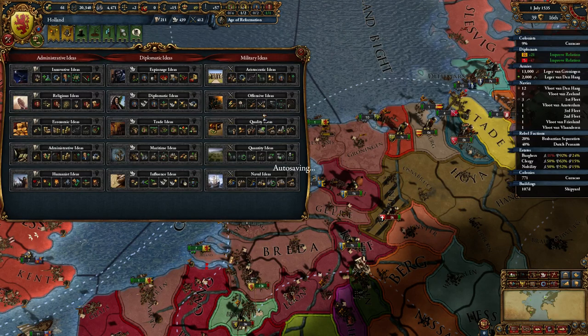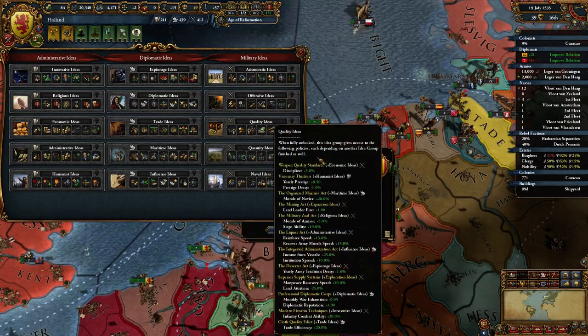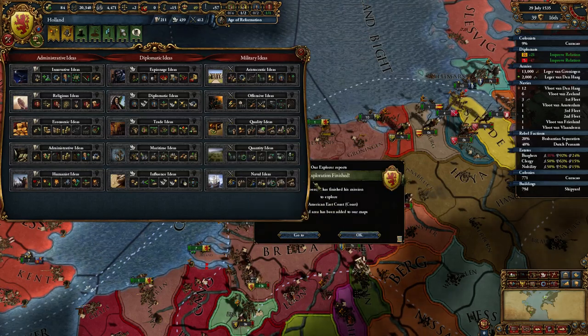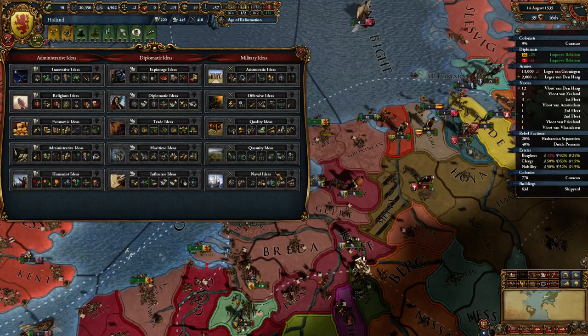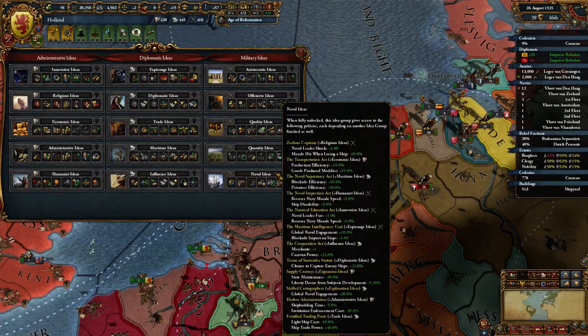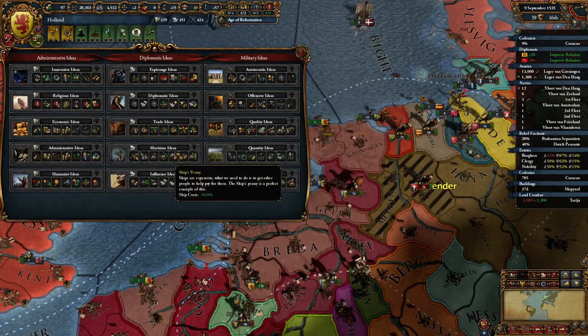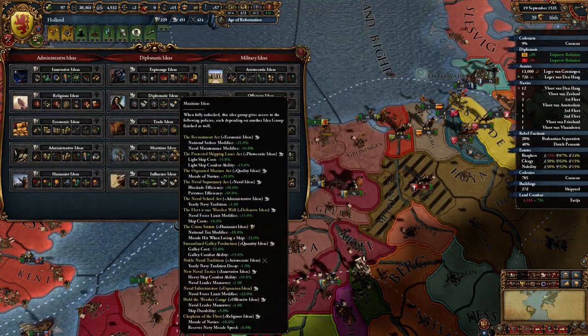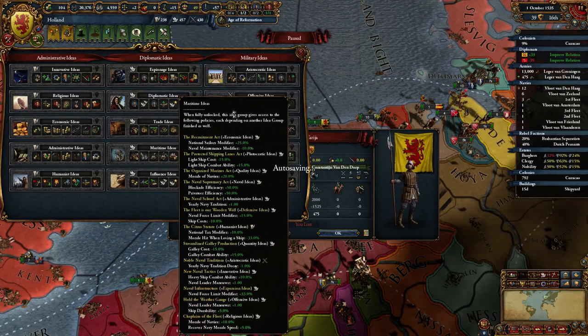Quality ideas would actually be worth it to some degree as the Dutch. Fire — oh, free money from Denmark, that's nice. Naval ideas — I'm afraid I'm not up to date with my naval idea stuff. Global engagement. What about maritime? Defensive — well, if I want to build an unbelievably large navy, I do that.